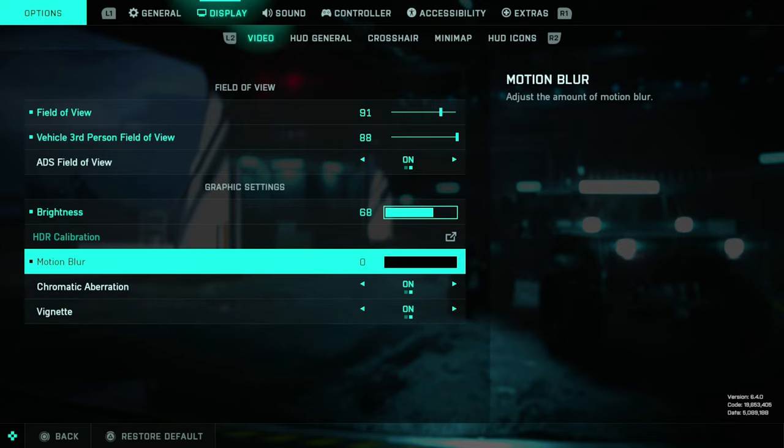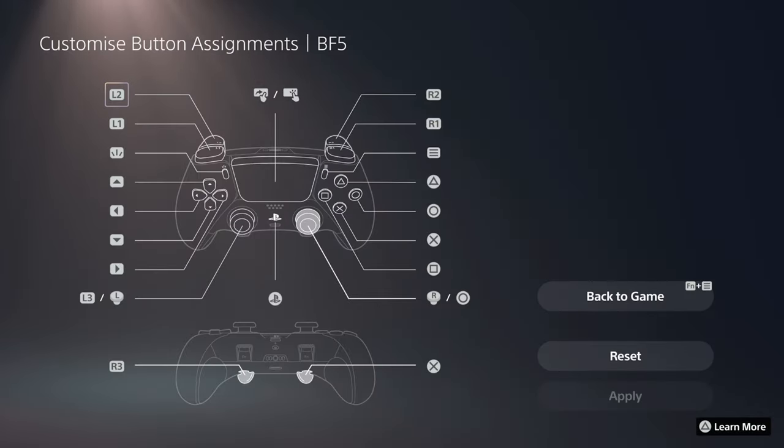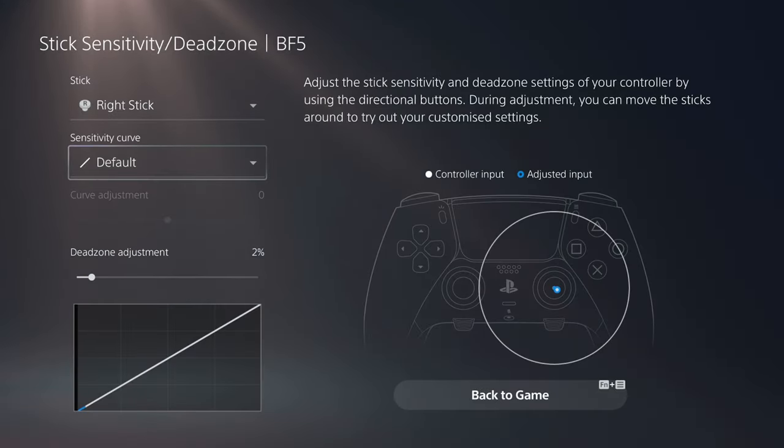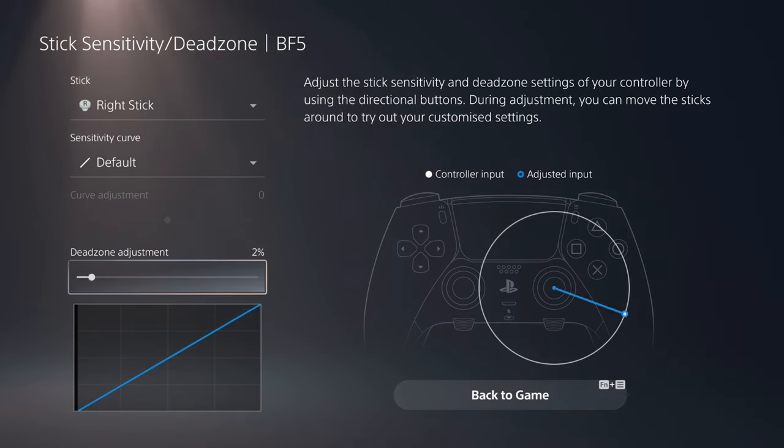This is on, this is on, and this is off — must be off. This is what the settings look like for the paddles. I have edit 3 on the left, X on the right. Left stick is default with two percent over here, right stick is the same — default with two. You can also check what kind of dead zones you have.